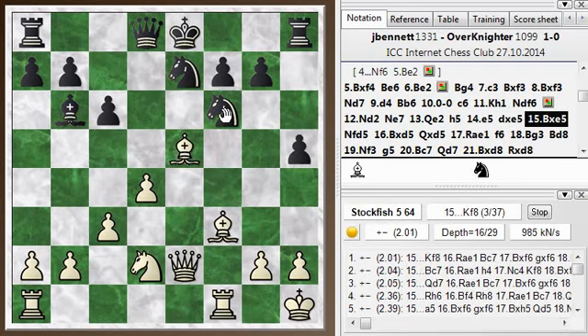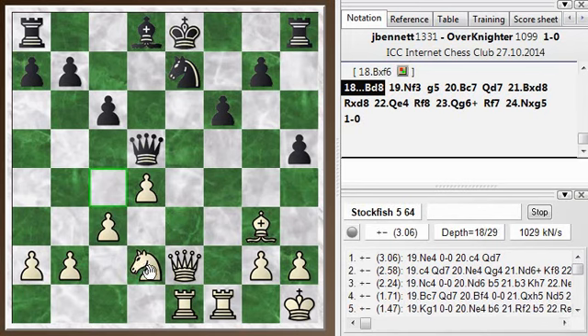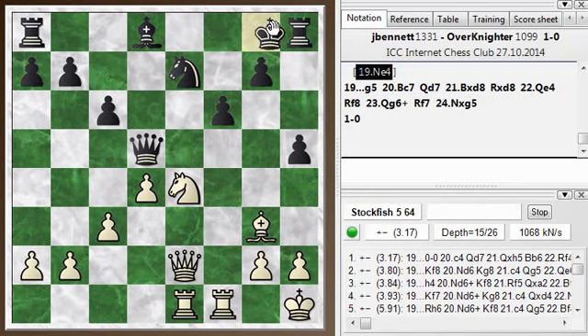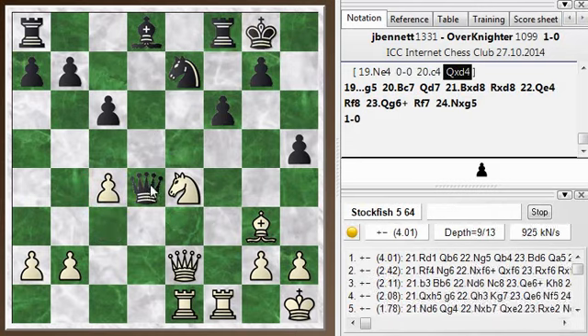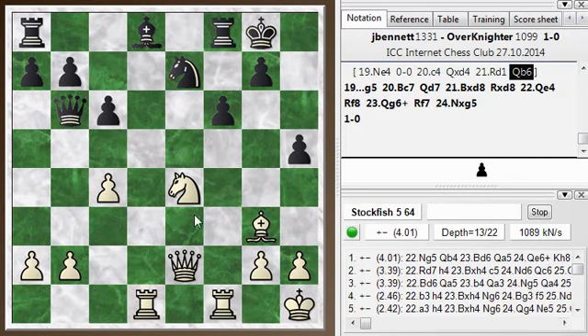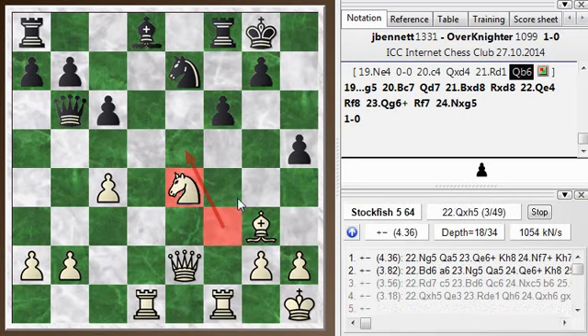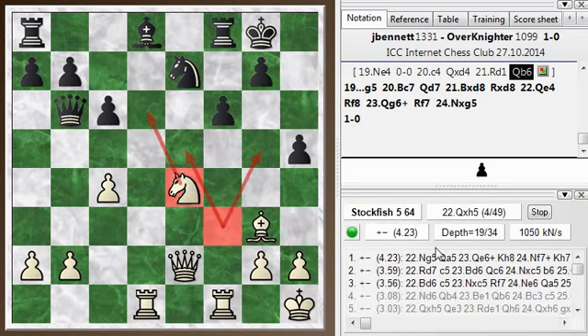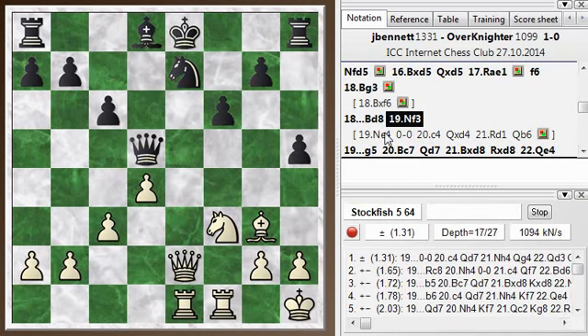Knight e4 is recommended. I went to f3, so not the best move here. Now he could castle — once he's supported the bishop, castling is good. Let's check out why knight e4 is so much stronger. If he castles, then c4 hitting the queen, queen takes d4, and then rook to d1, queen to b6. The knight from f3 doesn't have many good squares to go to because he's controlling these squares. Whereas the knight from e4 can hop into a square over here. The evaluation after knight f3 is plus 1, and after knight e4 it's plus 3 — so that's a pretty significant difference. It's curious that it's not immediately tactical in nature.